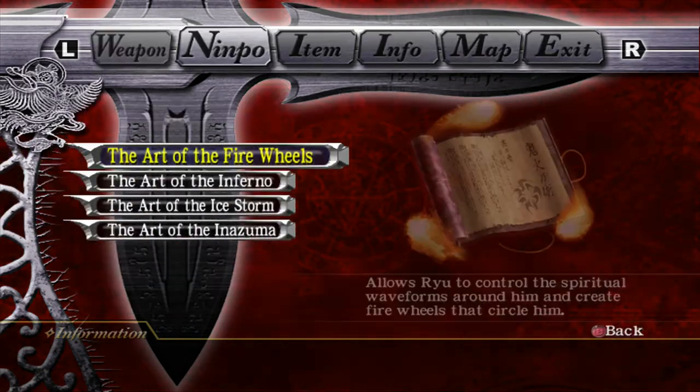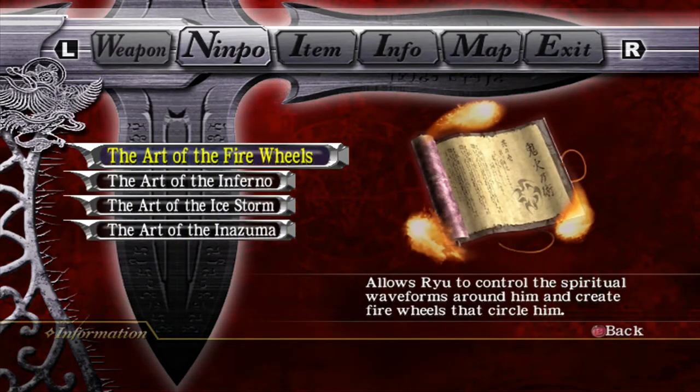So I'm going to swap over to Nimpo now and just do the same thing. Fire Wheels is the first Nimpo you get — you get this in Chapter 2 on every difficulty. Fire Wheels is really good for adding extra bits of damage on combos on enemies that don't move a lot — like Ogres, Fiends, Bosses, anything that doesn't get knocked away easily. They're fantastic for Ghostfish.